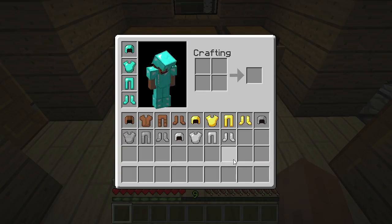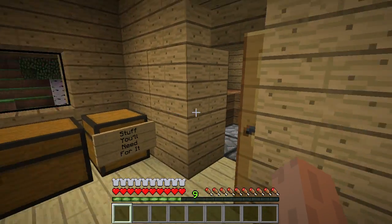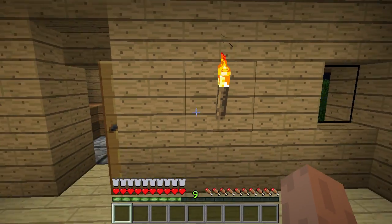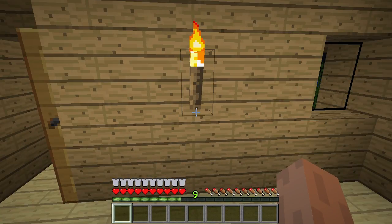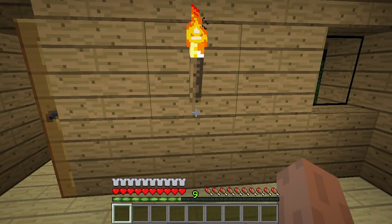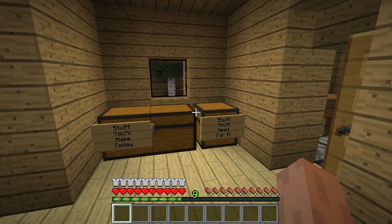Now diamond armor — this is the business right here. My son has a Minecraft t-shirt with Steve jumping in the air with a sword wearing diamond armor that says 'like a boss.' You're a small time boss when you wear diamond armor. And bam — full protection right there! Now that's a little misleading — it's not 100% protection, because remember each one of those chest plate icons is worth 8%, and there are 10 of them, which gets you up to 80% damage reduction. Which is still pretty sweet.